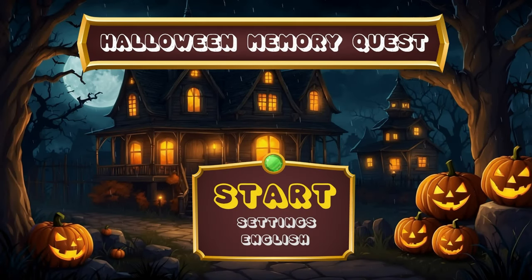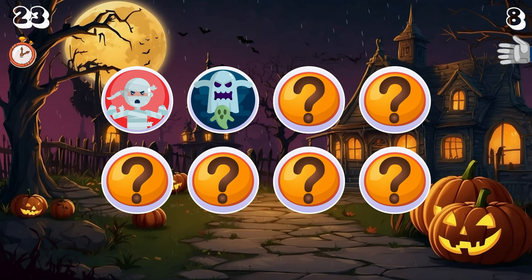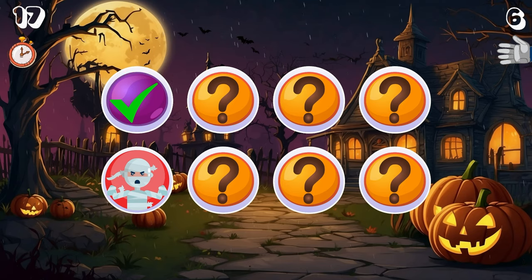How's it going everybody, Puzzle Mobile here, bringing another absolute banger of a platinum. Today we've got another one from Eric Games called Halloween Memory Quest. Shout out to them for getting me a code for the game, and you're looking at only a buck on the PlayStation Store with only two stacks — one PS4 stack for the EU and one for North America.